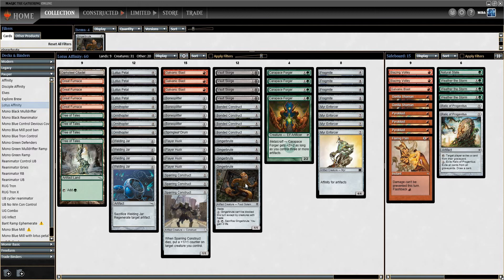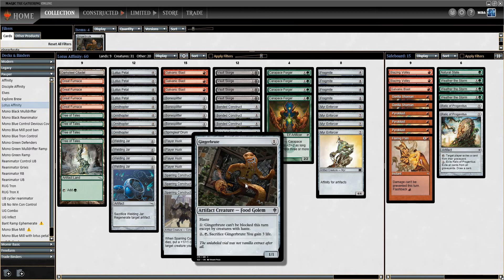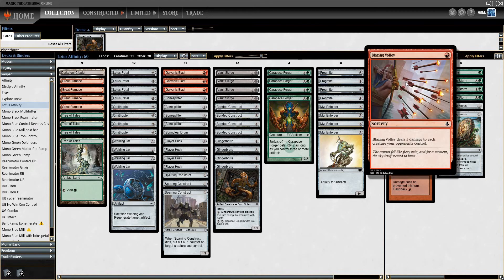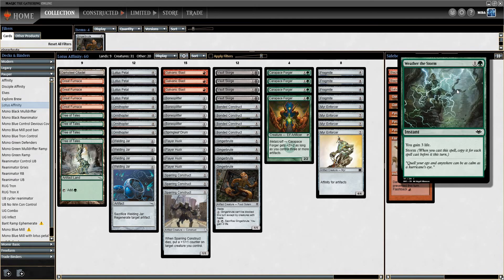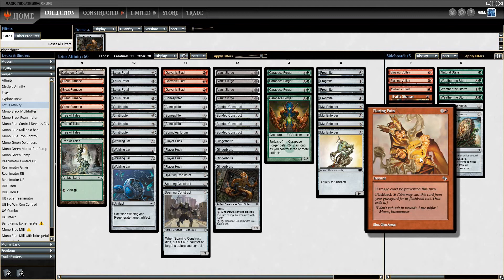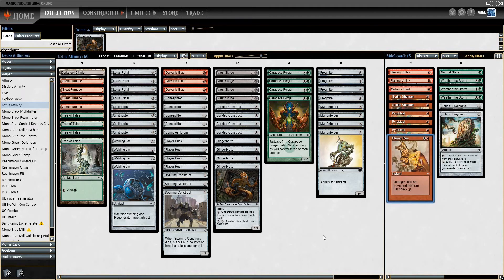In Throne of Eldraine, this new card Gingerbrute came out, which I've been wanting to try in this deck. It came out on Magic Online today — we're going to try it out and see how we do. The sideboard has Pyroblast for blue, Gorilla Shamans for Affinity, Blazing Volleys for Elves or whenever needed, Weather the Storm against Burn, a Natural State, Relics, and a Flaring Pain against Fog Decks. That's basically the deck — let's get to the first match.